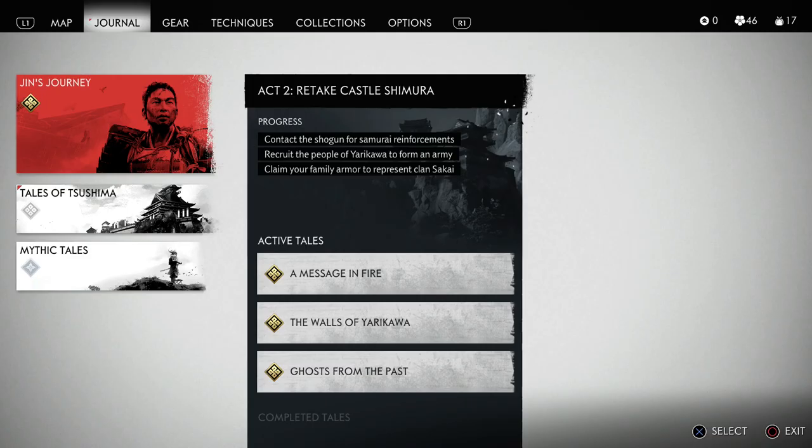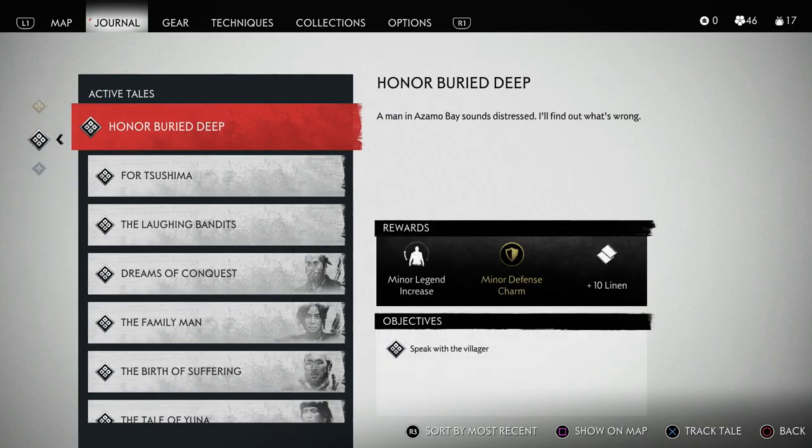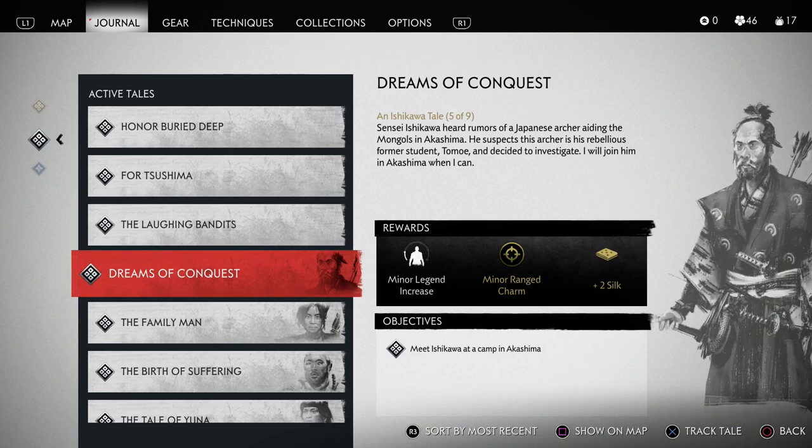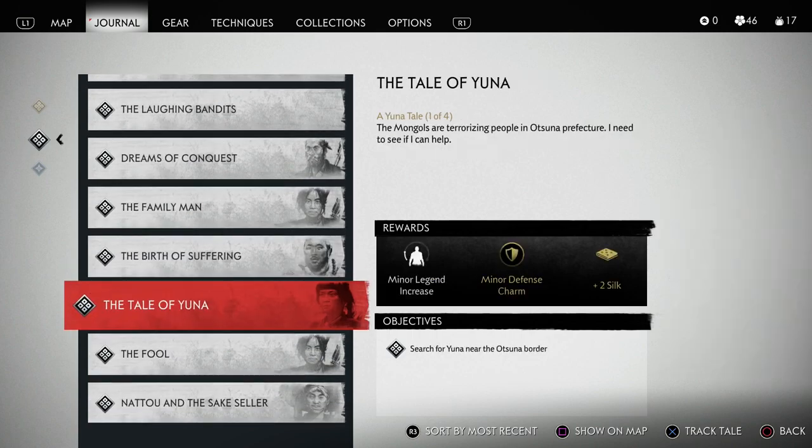When it comes to silk, there's only one way to get this, and that is through Tales of Tsushima. Not all of these tales are going to reward silk — as you see, some of them are linen. But when you get into the tales where you meet characters and you're doing multiple quests, or kind of the longer quest lines, you'll see that the reward is two silk for all of these quests.